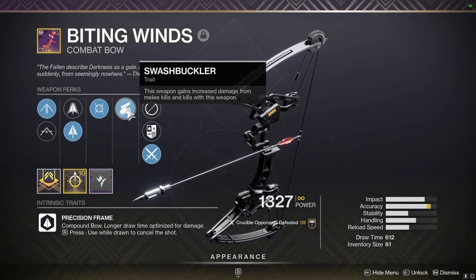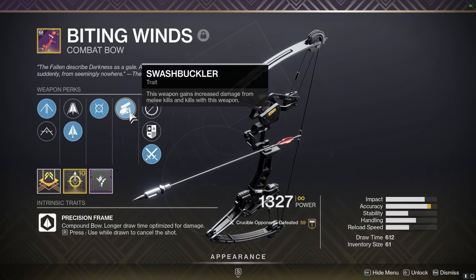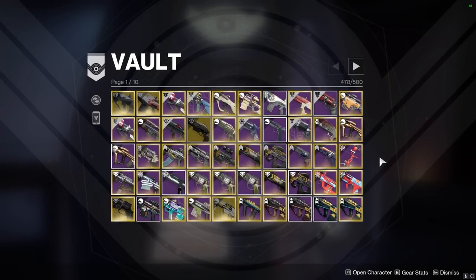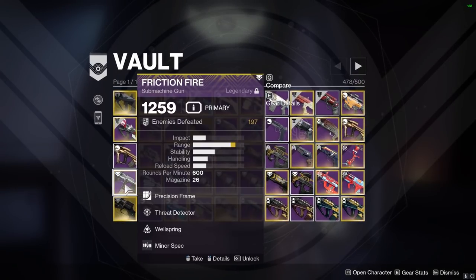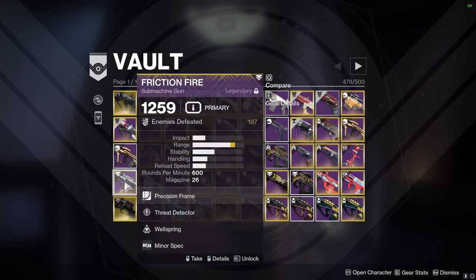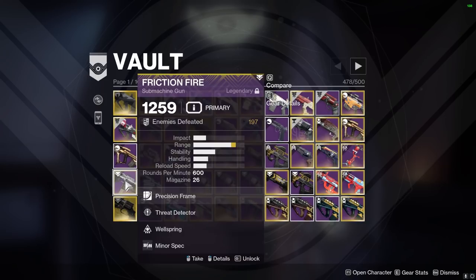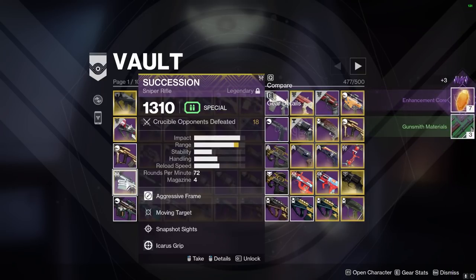Fighting Lion — this is actually good because of Swashbuckler. This is one of the only bows that can one-tap. You can actually one-tap with Swashbuckler, which is pretty fun for builds. It's also incredibly painful to farm. I'll probably keep that.